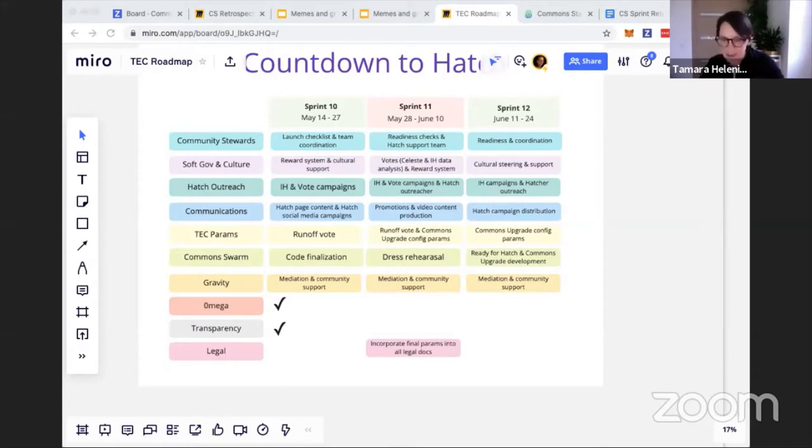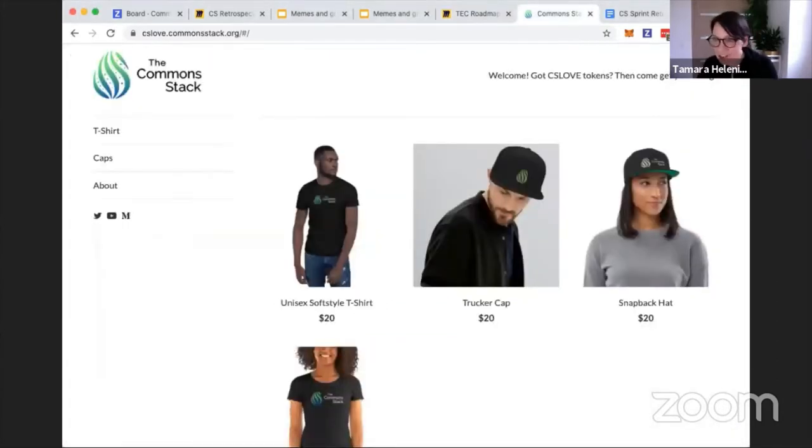Two other things about the TEC: if you've been praised in the TEC and you have impact hours, those impact hours will disappear forever for all accounts not associated with the trusted seed. You have to activate your trusted seed membership in order to redeem those hours when we Hatch. And if you have activated your trusted seed membership, you have been airdropped CSLOVE. If you didn't get the email because it went to your spam folder but you activated, get in touch with Dan or me — because you have CSLOVE in your wallet and you can use it to get a cool t-shirt or the hat that Jeff is wearing.